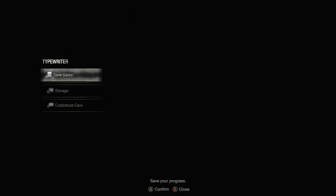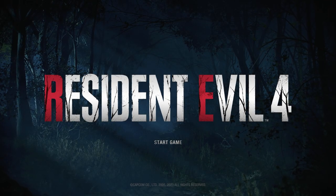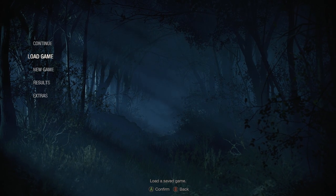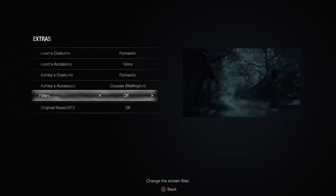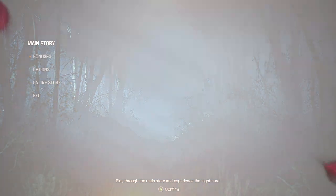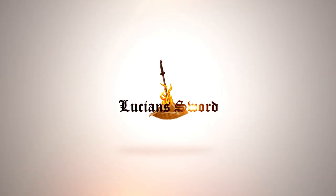And yep, that is the end of Chapter 7, guys — I hope you enjoyed it. Got three different Chapter 8 starts so I think we're ready to go. Anyways guys, thank you so much for watching. Let me know what you think of the costumes — do you want me to go back to the Romantic costume for Leon, or do you want me to go to default? If nobody says anything I'm probably just going to go back to the Romantic Leon. But it's up to you guys — let me know. Ashley doesn't really have a whole lot of choices at the moment. Take it easy and I hope to see you in the next episode — I'll see you next time.